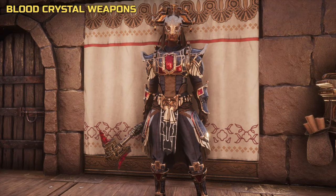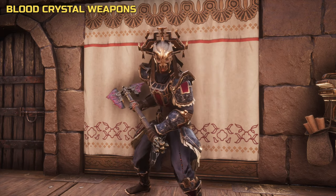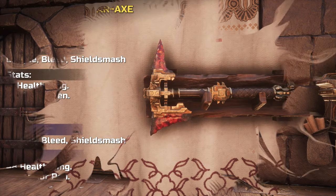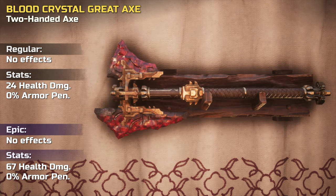Now to the weapons. As mentioned earlier, the weapons take inspiration from the golems and strongly feature blood crystals. This is the one-handed axe that's part of the set. And here's the matching two-handed greataxe. Both are clearly part of a larger blood crystal set.